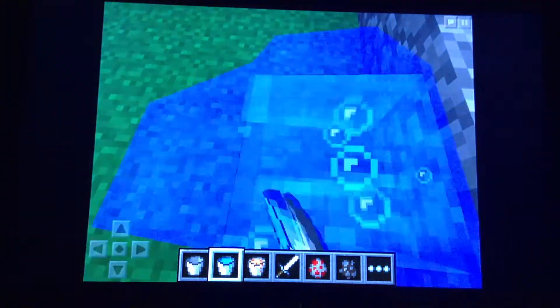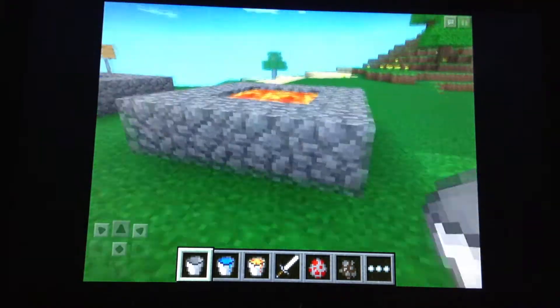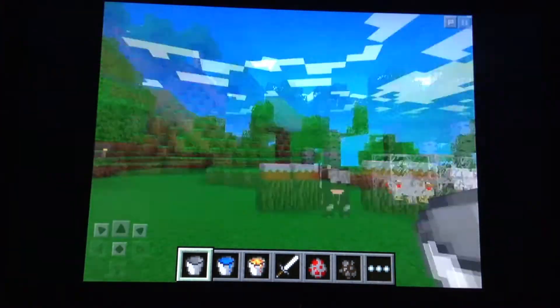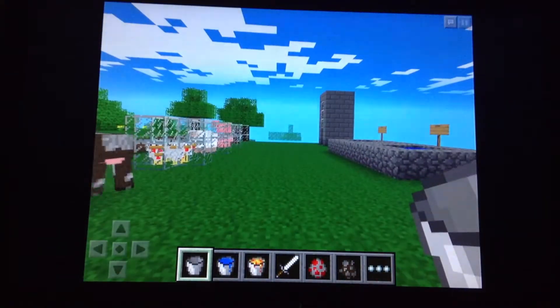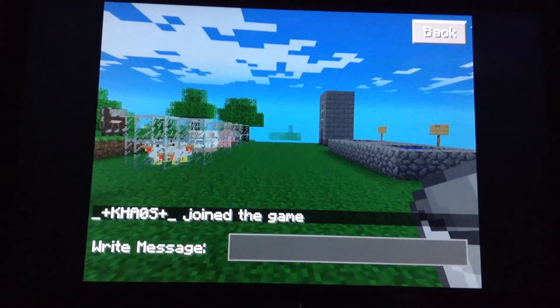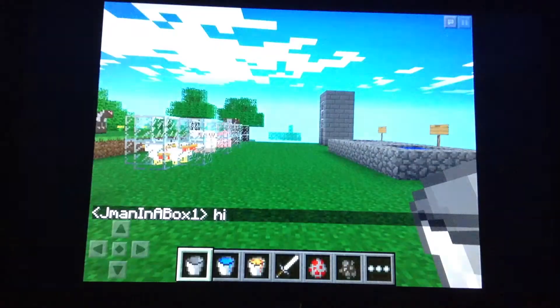And you can just put it out. They also added an in-game chat. So you can just go here and type a message, like 'hi', and it shows up.